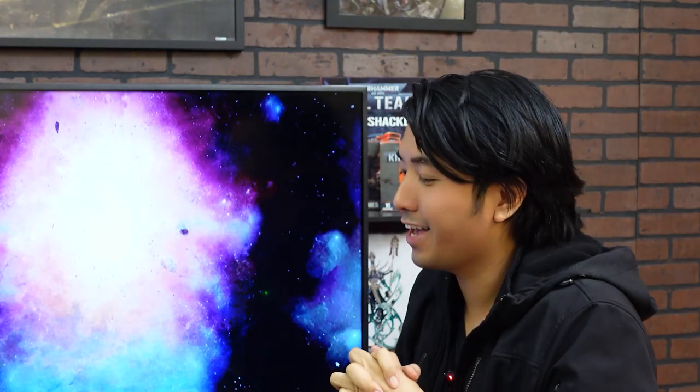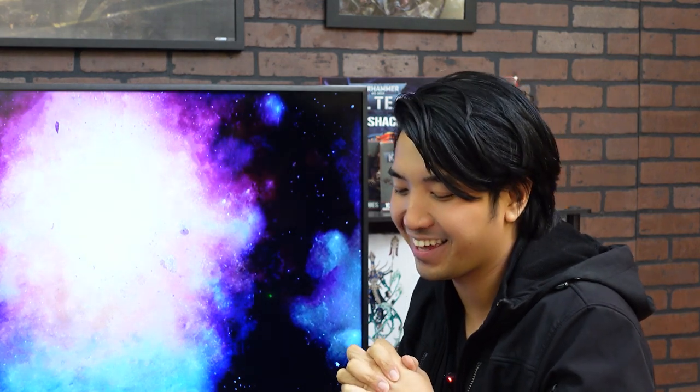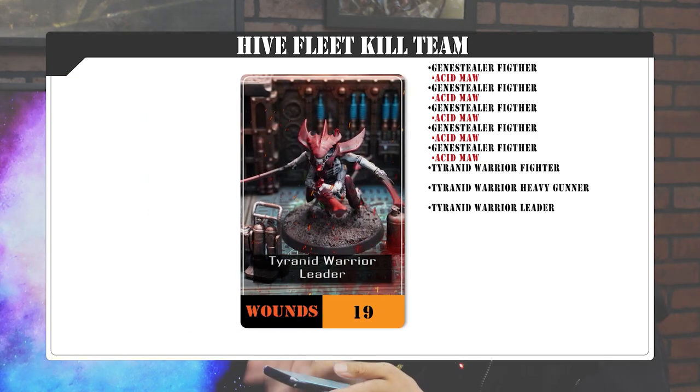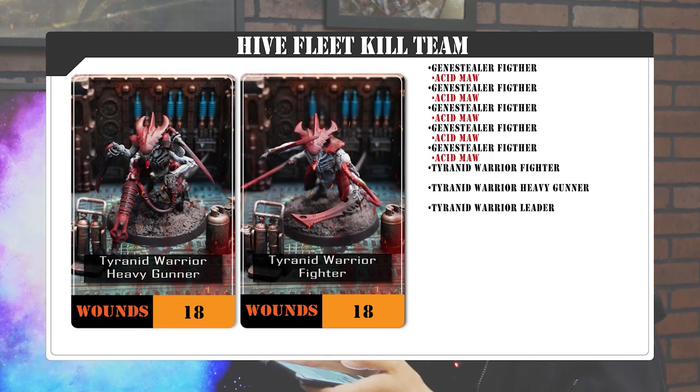You know, I saw the trailer and I thought, these guys have been gray for a while, so I picked up some paint and I'm bringing in the Tyranids. For my list, I'm bringing three Tyranid Warriors. For my leader, he will have Bone Swords and Death Splitter. For my Heavy Gunner, he'll have Rending Claw, because I ran out of Bone Swords, and the Venom Cannon. And then for my Tyranid Fighter, he'll have all the Bone Swords — two Bone Swords, and a Bone Sword and a Whip.